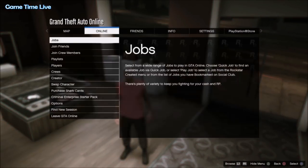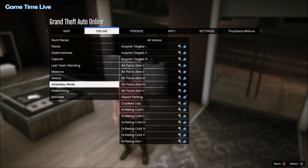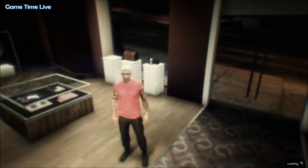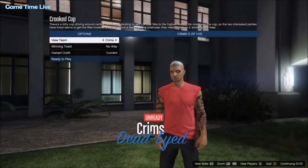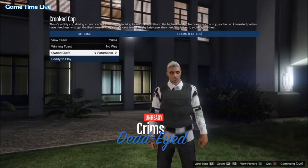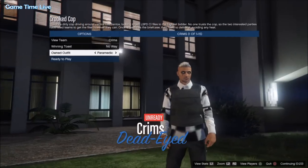So once you've got the team pants applied that you want to merge, you now want to go over to Crooked Cop. You can start it up by yourself or join it from any random player. Make sure you set clothing to player owner — that is very important, or else we can't access the paramedic outfit. And once you have started the Crooked Cop and you're on the screen, you want to swap your outfit over to the paramedic outfit and you should see that it's all going to merge together.